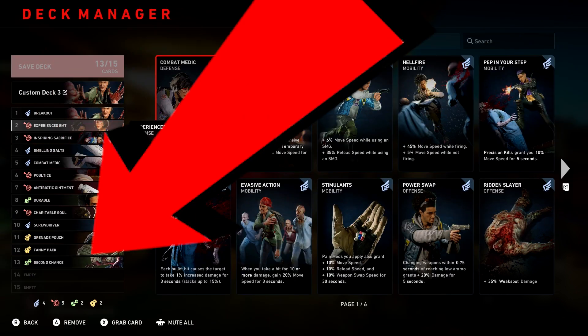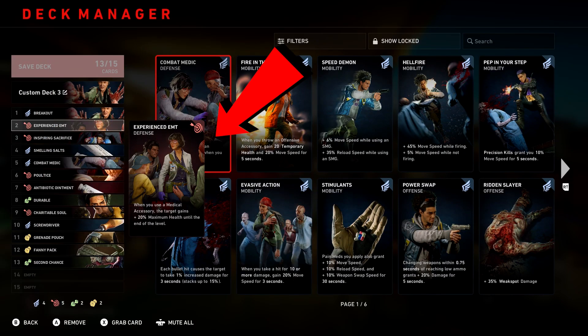The next card is Experienced EMT. When you use a medical accessory, the target gains 20% maximum health until the end of the level. This is very important for when people run out of first aid and you heal them — you give them 20% more on their maximum health, which is especially important when it comes to trauma.